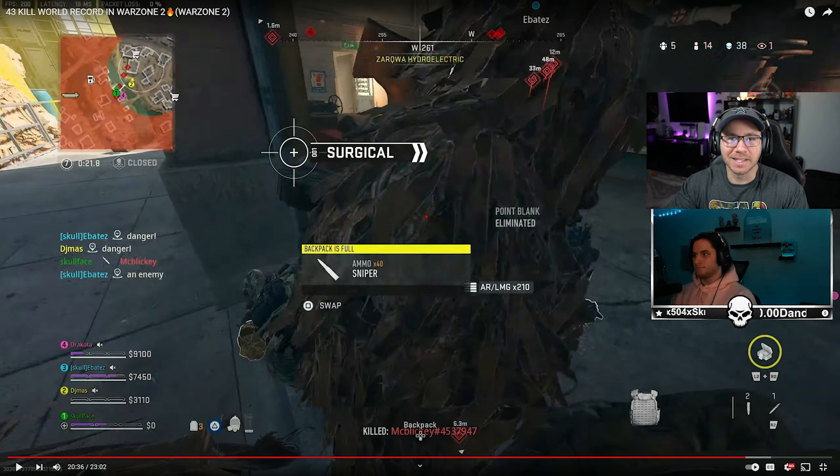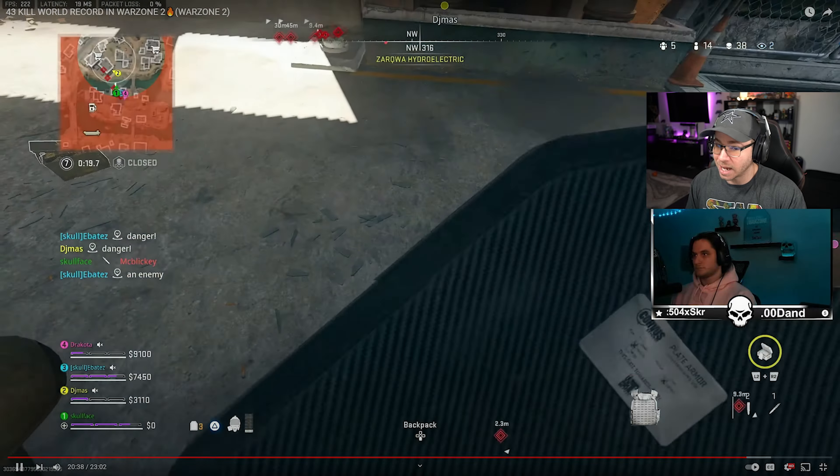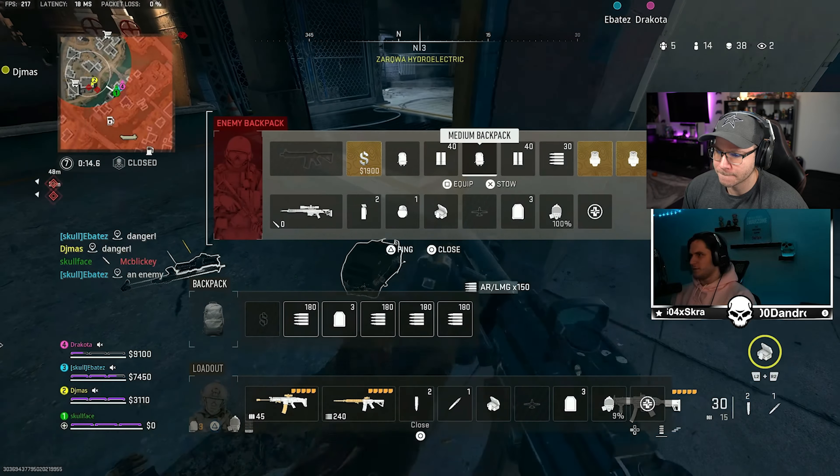You can just hear the chaos in the enemy's voices — 'on me, on me' — shit was going crazy for them. Not to mention we pushed them from two from the back side, one through the side door, and one through the front, so they really didn't stand a chance. We pinched the crap out of them. Great team fight on Skullface and company's side. As far as the enemy's concerned, they just fell apart.